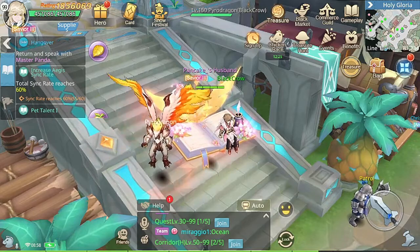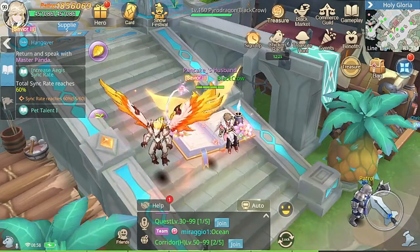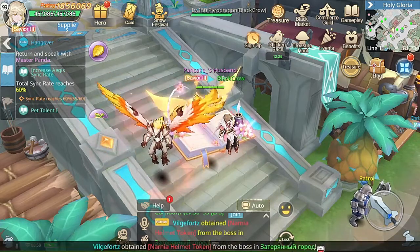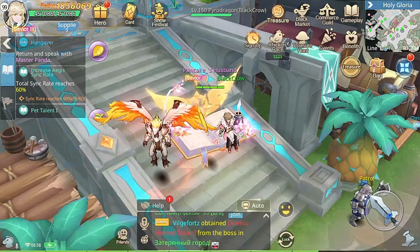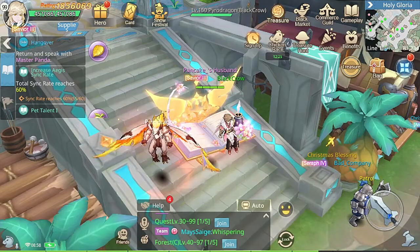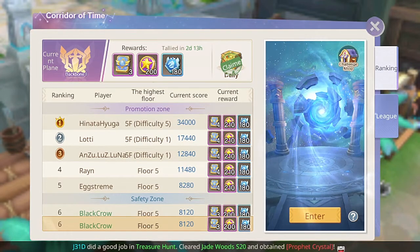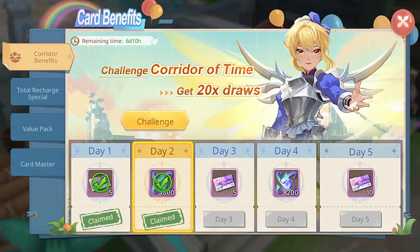This event is related to Aegis since Aegis received a big update which is the cannon weapon. I'll be covering the card benefits first. This one comes with four different tabs. I'm not 100% sure if it will be coming again or not. The first tab is related to corridor benefits - all you have to do is complete your normal corridor challenge and it will be counted into this event, but you have to be successful at it.